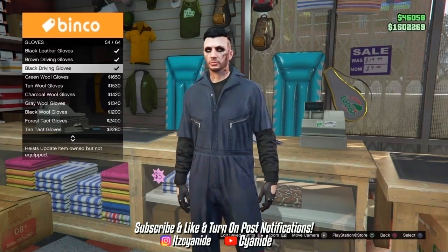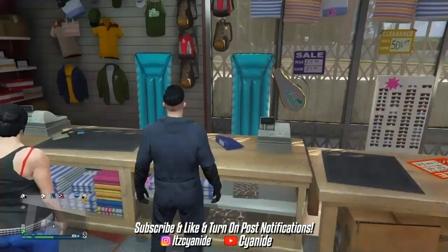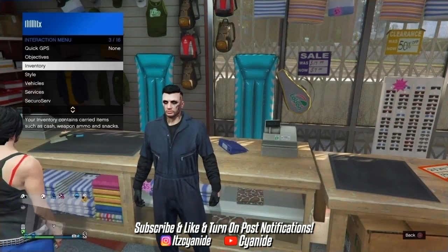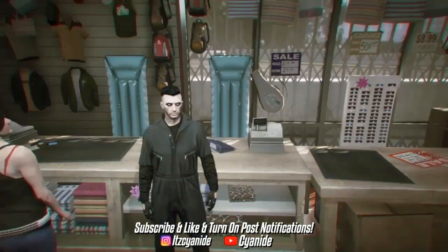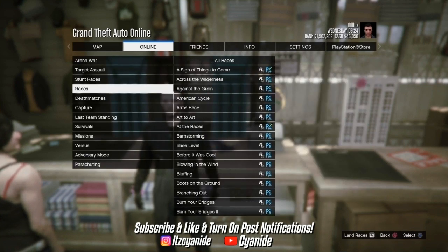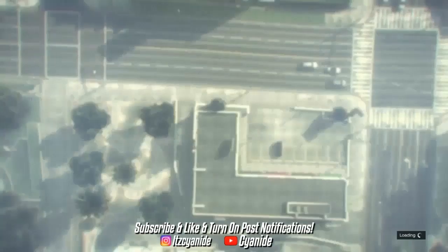You will also need an earpiece. If you don't know how to get one, you have to complete a heist and then go to the Ammu-Nation store and purchase it from there. If you already have it, go to Options, Online, Jobs, Play Jobs, Rockstar Created, then scroll down to Versus and start up a Corrupt Cop mission.